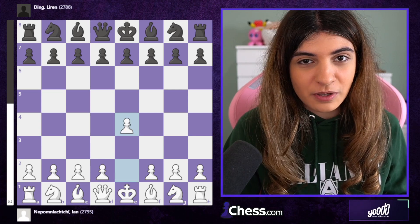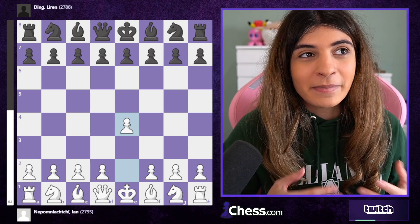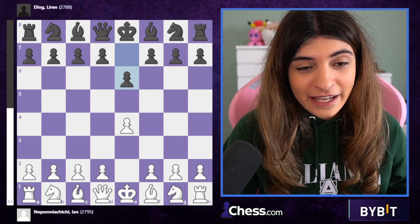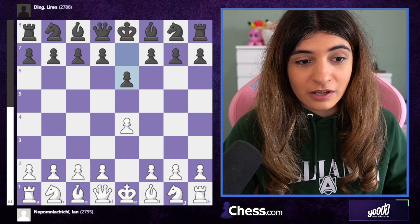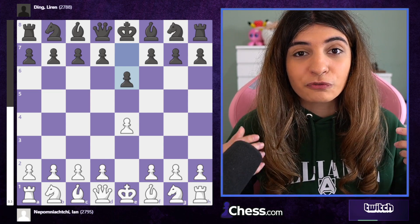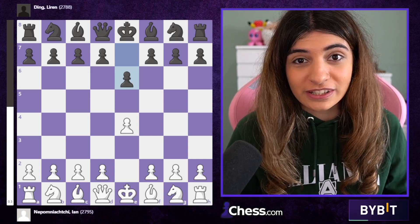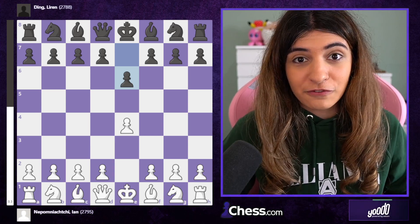The game started with e4. Nepomniachtchi is playing with the white pieces, Ding Liren with the black pieces. My favorite opening was played in the world chess championship: e6, the French opening. Ding played it after having played the London opening in round six — the most controversial opening in chess. Today we saw the French Defense, the second most controversial opening in chess.